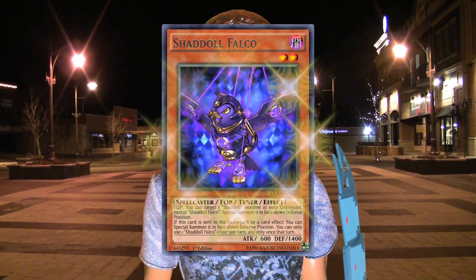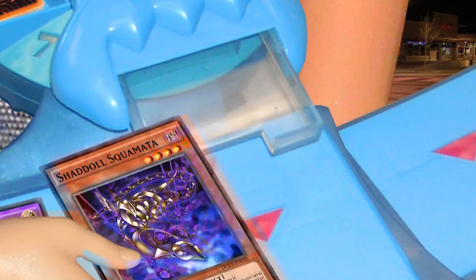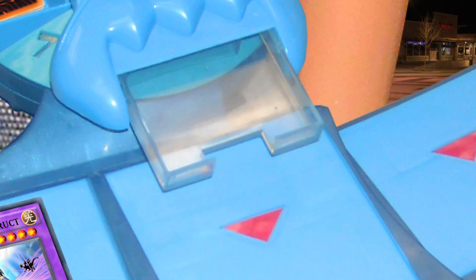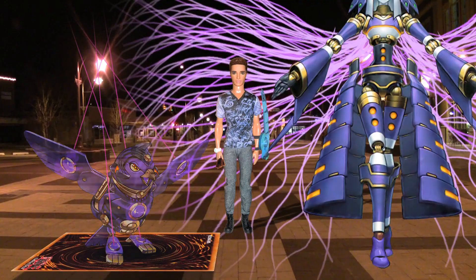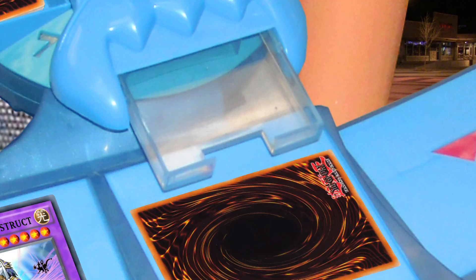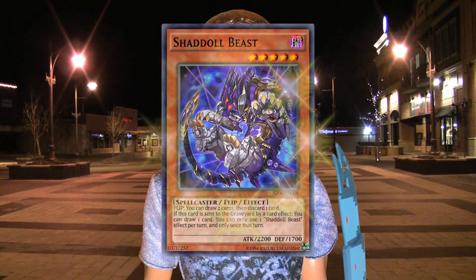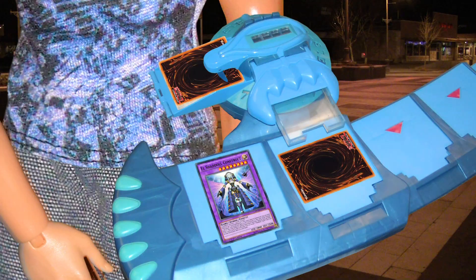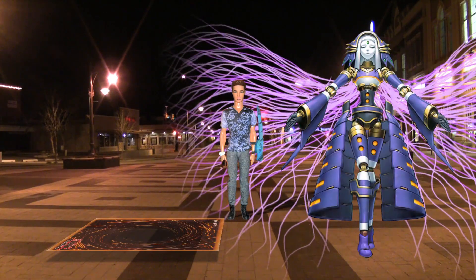Shadoll Falco's effect goes off and so does Construct's. I'll send Shadoll Squamata to the grave and Falco sets itself. Now Squamata's effect sends Shadoll Beast to the grave, and Beast's effect lets me draw a card. I'll set a card and it's your move, Onomatopoeia.